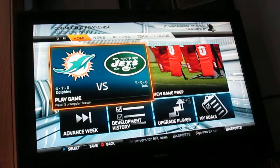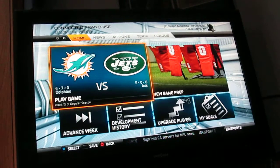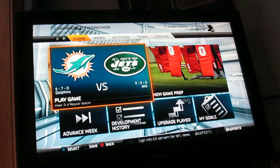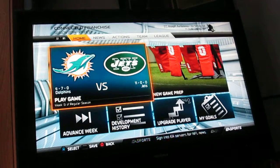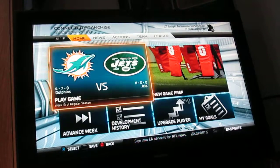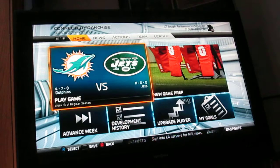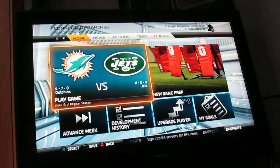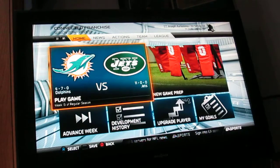Hey guys, Joe here once again with more Madden 15 franchise mode. If you guys saw the last video, I kind of struggled against Buffalo but we still won by three, so I upped the difficulty to Pro. There were no blowouts, just a lucky victory over the Buffalo Bills in Buffalo. Now we've got another home game and we finally get to play the Miami Dolphins, who are four and seven this season. Hopefully our luck still continues, let's go for it.